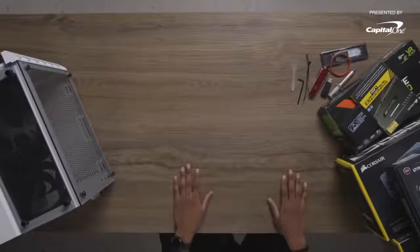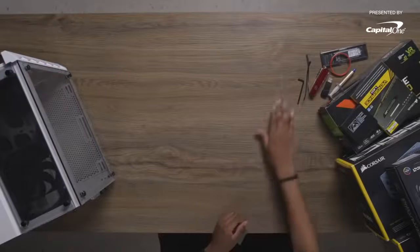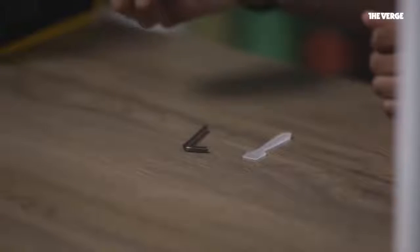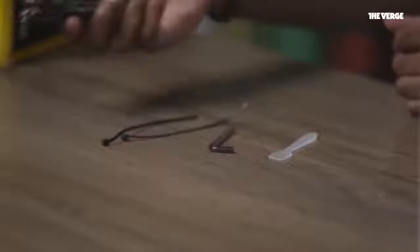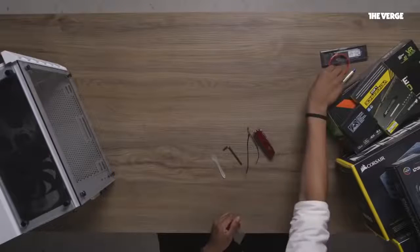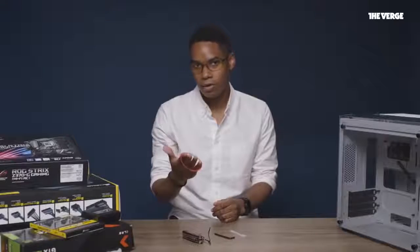First you need a table — preferably not metal. If it's going to be metal, have an anti-static working surface layered on top of it. You'll also need a thermal paste applicator, an Allen wrench, some tweezers to tighten up the wires, a Swiss Army knife which hopefully has a Phillips head screwdriver in it, and last but not least an anti-static bracelet, which is to protect you and the parts.